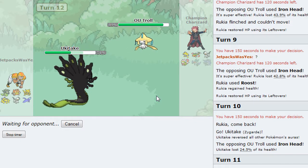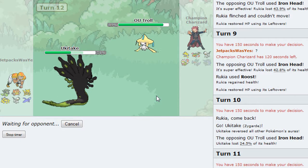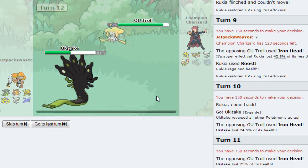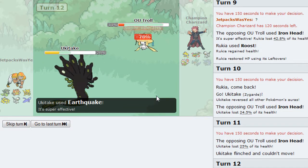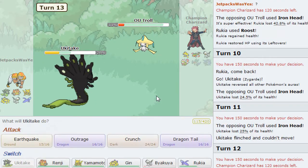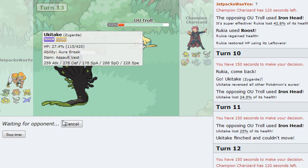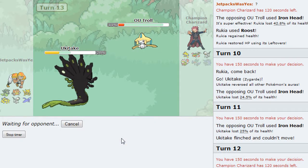I was going to say Togekiss as well but Togekiss is OU isn't it, so yeah. I can't tell if it's lagging or not because this guy hasn't really got much of a strategy - it's just Iron Head power flinch. Finally I got a hit off, did a good amount of damage as well. Let's go for a crunch now because he may switch out, but his flinching strategy is working pretty well.